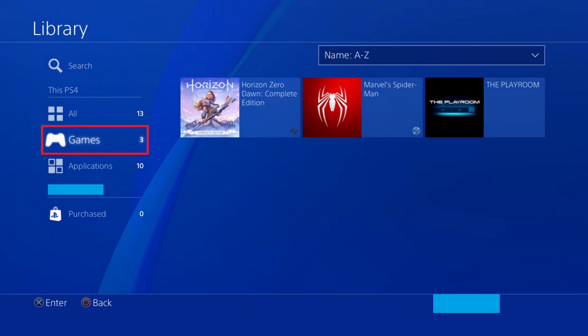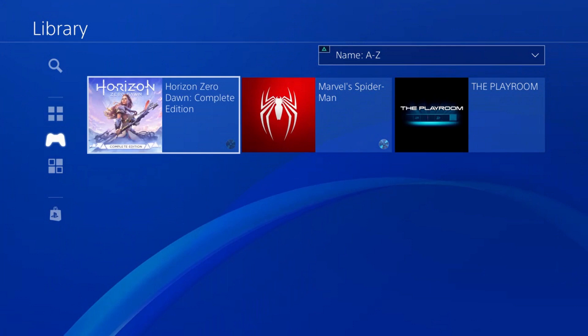Step 2. Select Games in the menu on the left side of the screen. All of the games in your PlayStation 4 library appear on the right side of your screen.